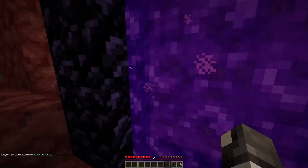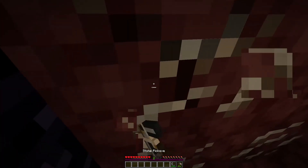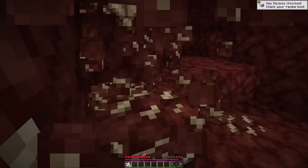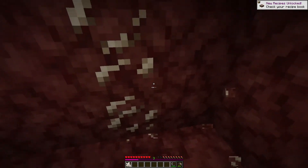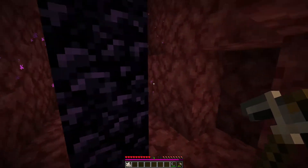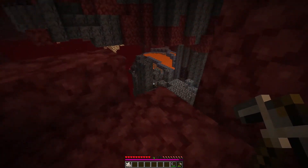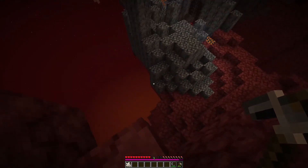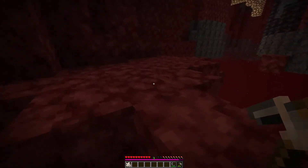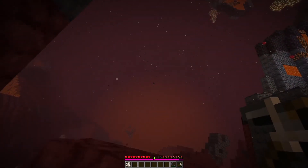The nether portal isn't as extravagant out here, but first things first let's get this quartz because I'm going to use this for the observers — that's what they're called. I can hear ghasts already, and the ambience of death. We seem to have some basalt here — maybe a basalt cavern or something. There's lava and magma pits. I need some glowstone maybe as well, for better lighting I guess.